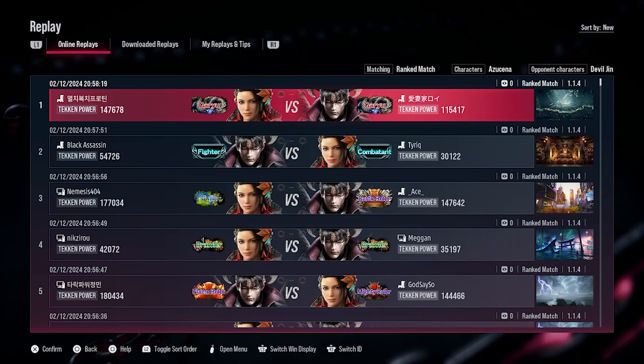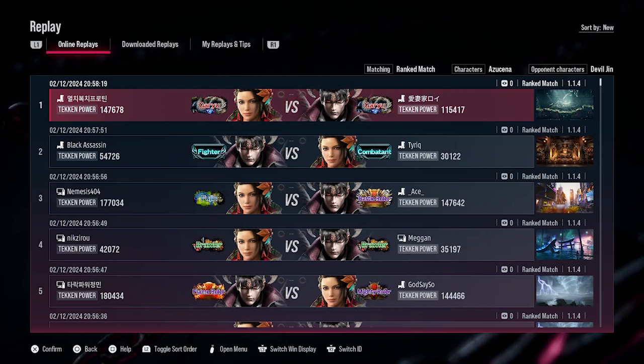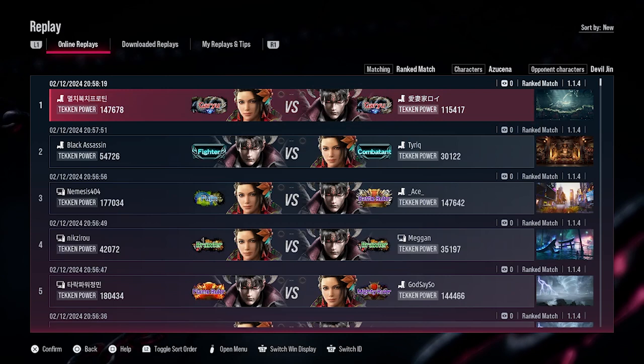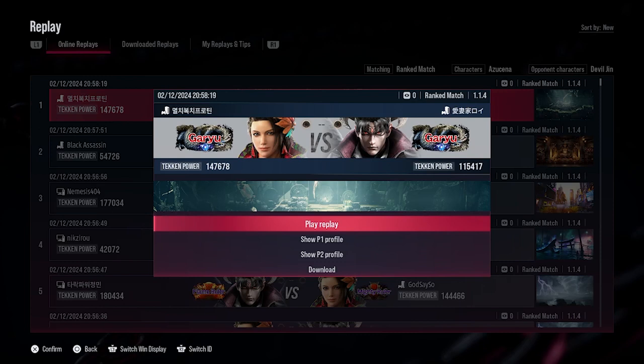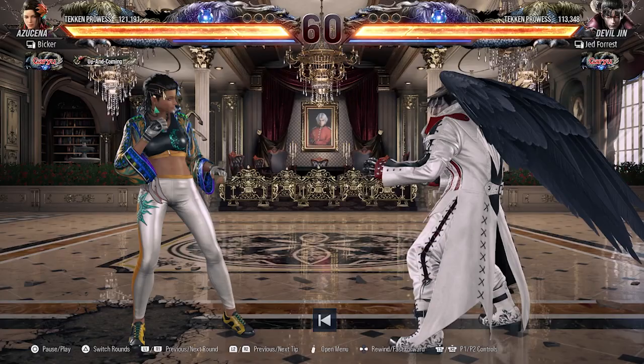If you select a higher ranking match then you won't see certain things that you might need to train against — that depends on what level you are. So I'll go into this match in the red ranks. I'm on the left side so I pick the left character, which is Azucena.